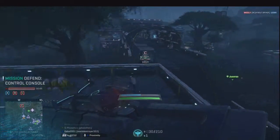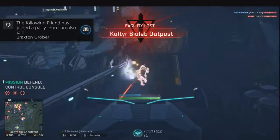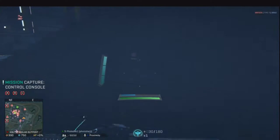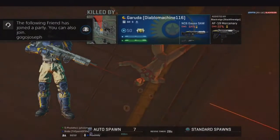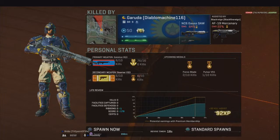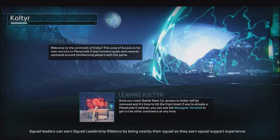The story behind Planetside 2 is there are three factions. Vanu Sovereignty - they're a religious cult, and that's the faction I picked because they have the coolest vehicles and are more high-tech. Then there are the blue guys who are like rebels, and the red people are the Imperials of the game - kind of like the Romans. The blue guys are against the red guys, and we're pretty much the middle man taking on everybody.